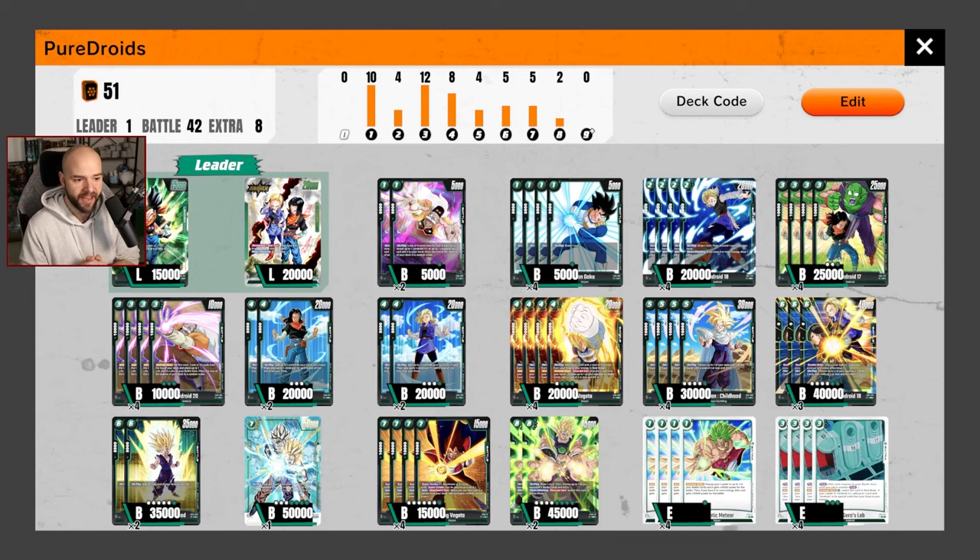From there, we shift into the androids and we are running Android 18 and Android 17 — just some good bodies, some good combos, some good card draw, especially when you combo them with the self-awakeners that we're running two of each. The two of each gives us a nice split between the 25k bodies that attack really well into Broly versus the 20k bodies of Android 18 that draws a card in the late game, so just getting more of that go-wide, which green often doesn't have access to.